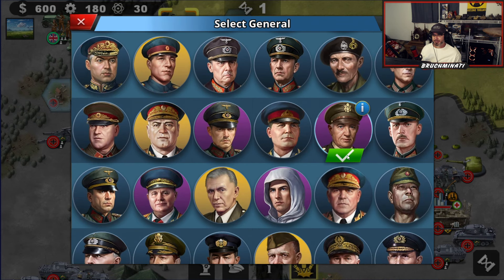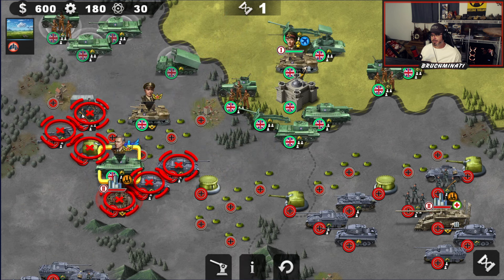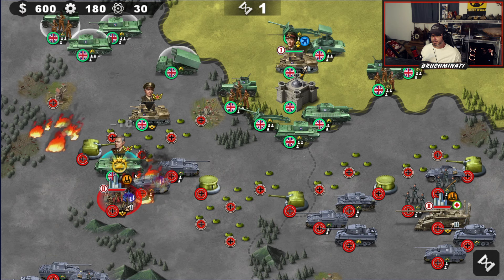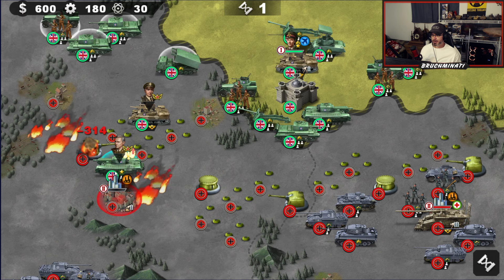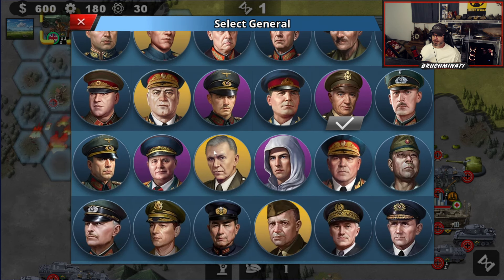All I have for the British generals is money and some naval support, so we're going to use our American bros here to help out. I'll probably be using Abrams's first perk a lot more in the next conquest — I'm expecting the generals in that conquest to hit really hard. We still got our air support that can make them stupid so they can't counter-attack, but Abrams's perk is probably going to be pretty helpful.